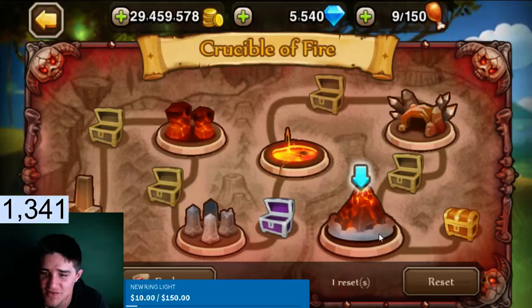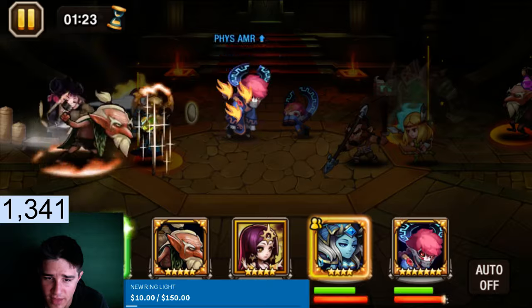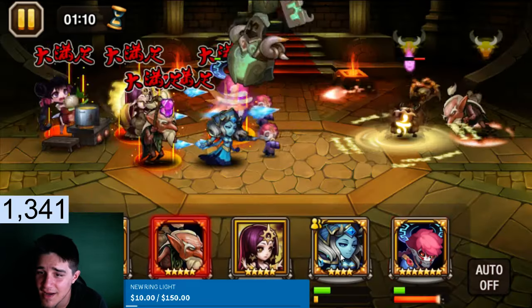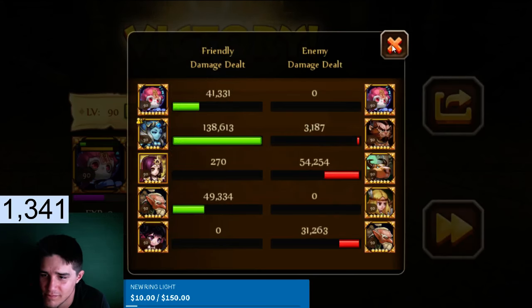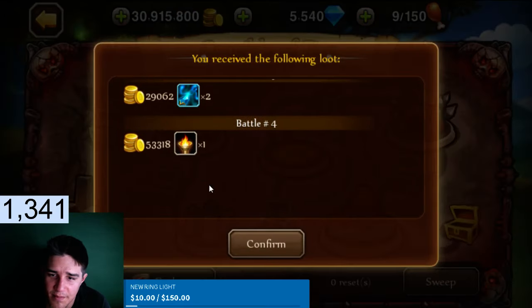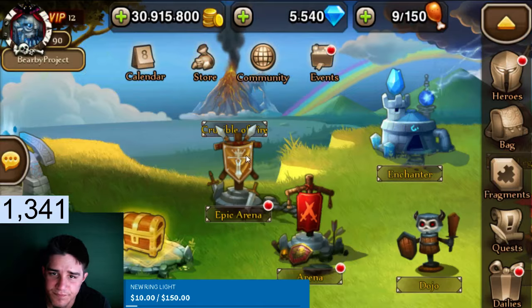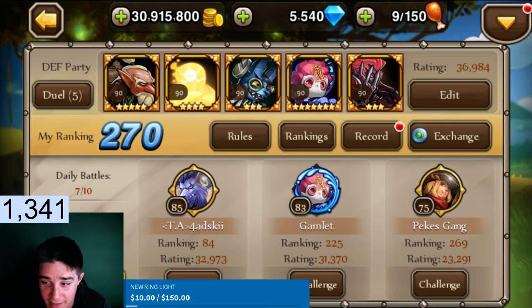No hero drop — damn it, I was really hoping. We're sitting at 31 million gold after sweeping the next stage — 30 mil, hell yeah! Great combo, bye bye Radoff. Wait, did we not lose anyone? Hell yeah, let's go! No heroes again — if we had gotten one it would have popped up. Let's see if we get any good gear — give me a stealth cape... damn it, sorry. Basically 31 mil. Let's open our free chest and... nothing.